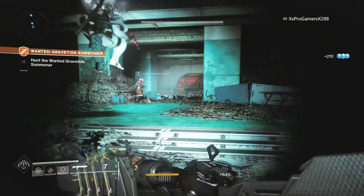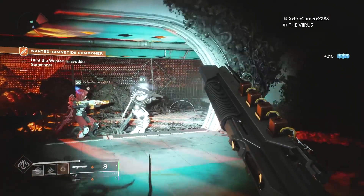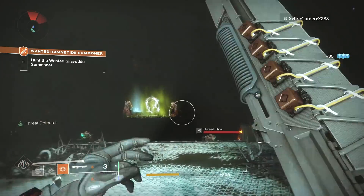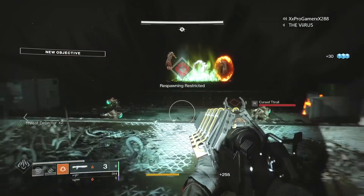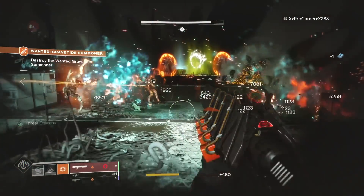Alright guys, now that we've skipped most of the fighting, we're here at the wanted boss. There are some simple mechanics I'm going to explain so you can do this as quickly as possible. Basically there are two bosses in here — the main boss is the witch, and there is also an ogre which acts as a guard for the witch.